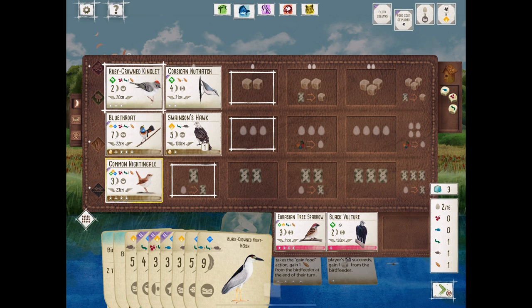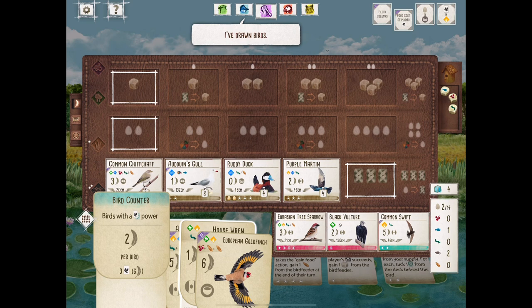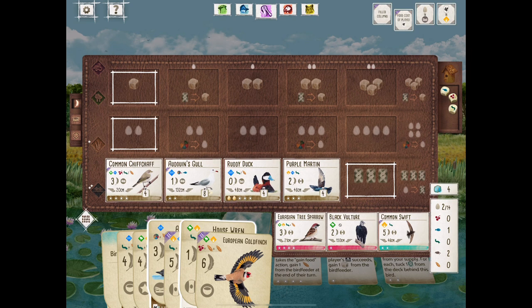I'm hoping this player plays the Peregrine and the Black-Crowned Night Heron — hopeful for the Kingfisher to make something good happen on their board. Back to the Spoonbill player. I saw in a previous video that we have comments thinking this player is the one to win the game, but we will see because there's still a lot of time left.